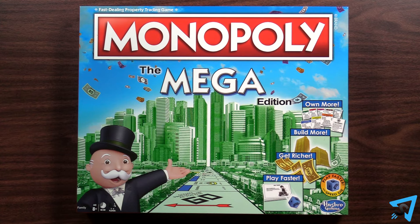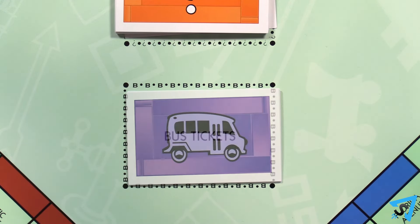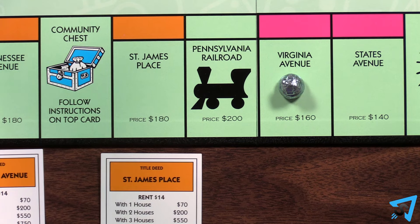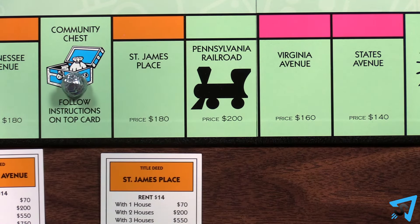If you roll a bus in the Mega Edition, take one bus ticket from the deck. If there are no more tickets left, or if you decide to, move to the nearest chance or community chest space, whichever is closer.